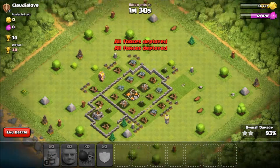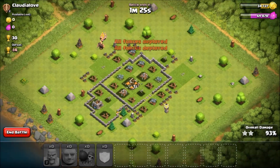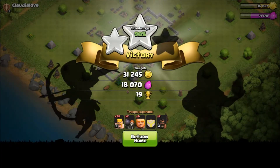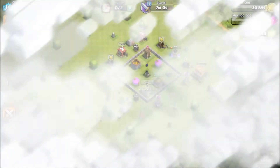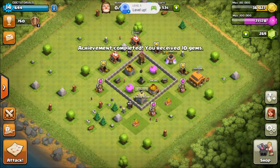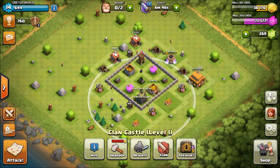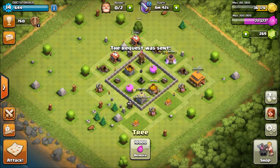I didn't need to 3-star it, but let's end the battle - got the loot, that's what I wanted. Sweet victory! I received 10 gems, which is great. I'm going to request a wizard from the clan castle and train some troops.